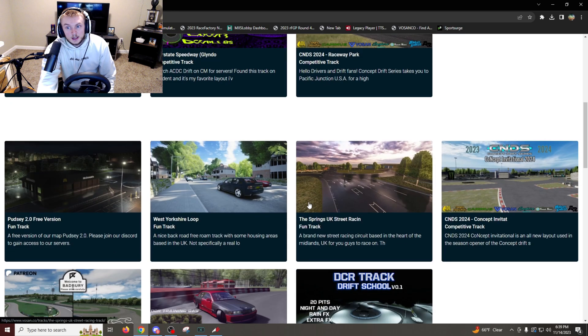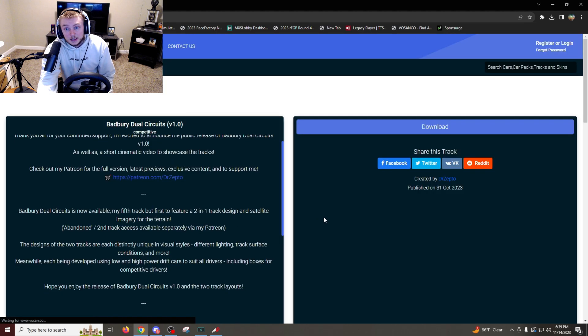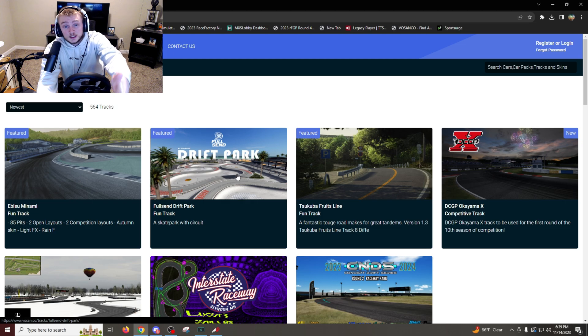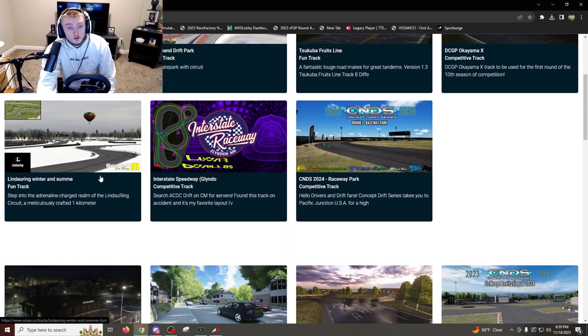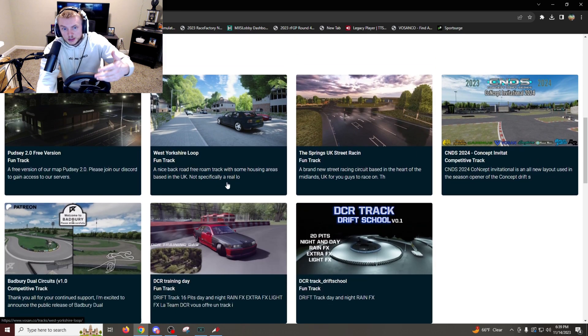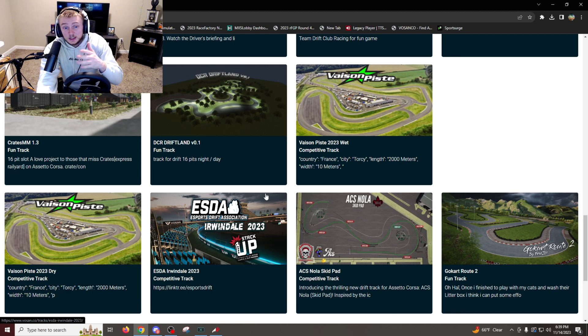I'm trying to do the more recent ones because they just got released — this one that we're currently on right now, Bad Brewery. This one just got released on October 31st, which is only about two weeks ago. We tried the Full Send Drift Park as well that just got released. That's my goal — I just want to try all these different new maps that come out. Like this one looks kind of cool, so maybe we try this one out. Just so many ones coming out, which is awesome. And you got your old ones from earlier this year and last year that I want to try too.